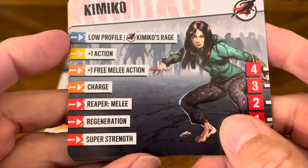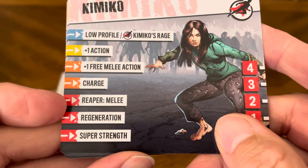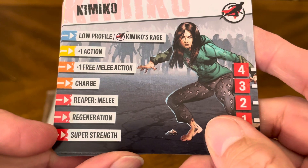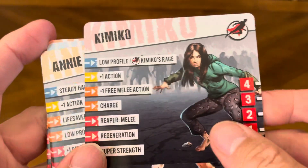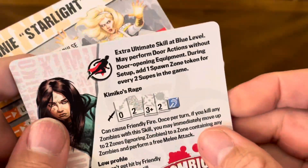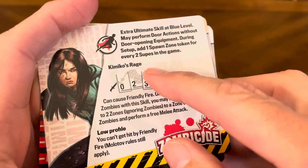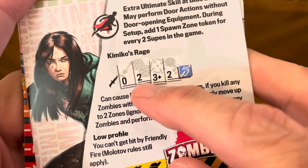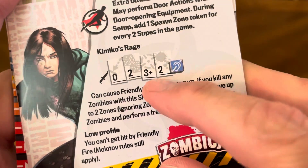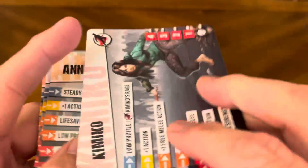Kimiko — low profile, Kimiko's rage, plus one action, plus one free melee action, charge, reaper melee, regeneration, super strength. She has four wounds. Flip the card to the back and it tells you her special powers: low profile and Kimiko's rage. For hand-to-hand combat, you get two dice, hit on a three plus, cause two wounds, and it does not cause any noise.